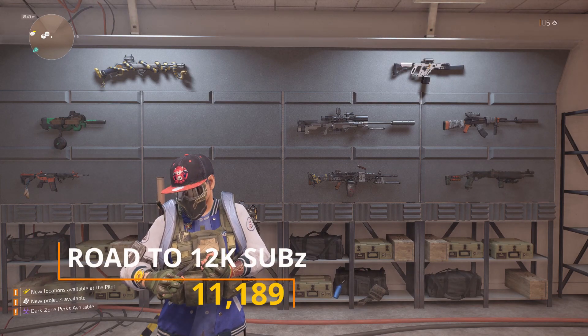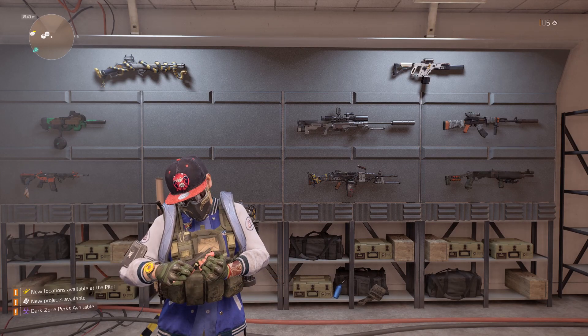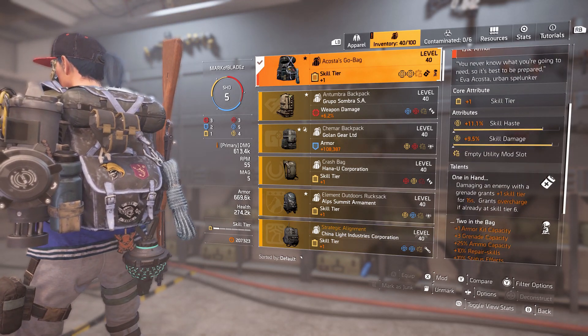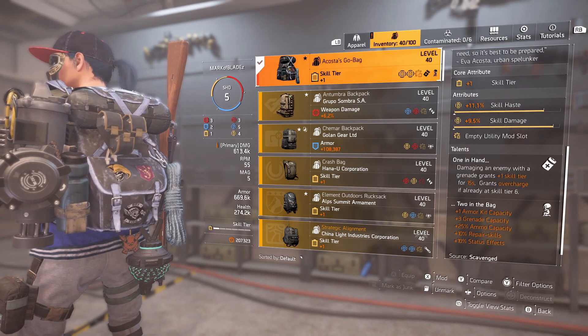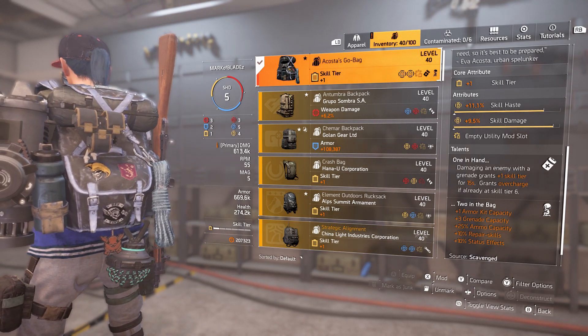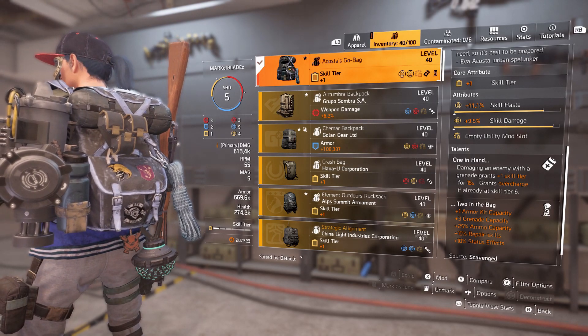So the Acosta's Go Bag — this backpack is definitely one you'd be using for a skill build, and as you can see, this is why. Yellows for days, skill haste, skill damage, we have a utility mod slot, and we have the talents here. The first talent reads: One in Hand — damaging an enemy with a grenade grants plus one skill tier for 15 seconds, and grants overcharge if already at skill tier 6.